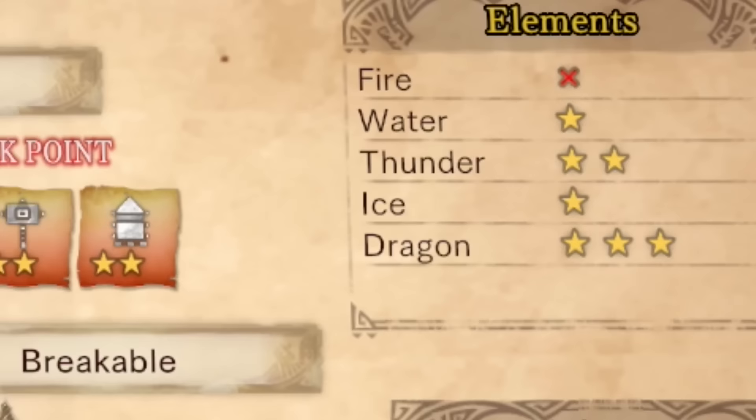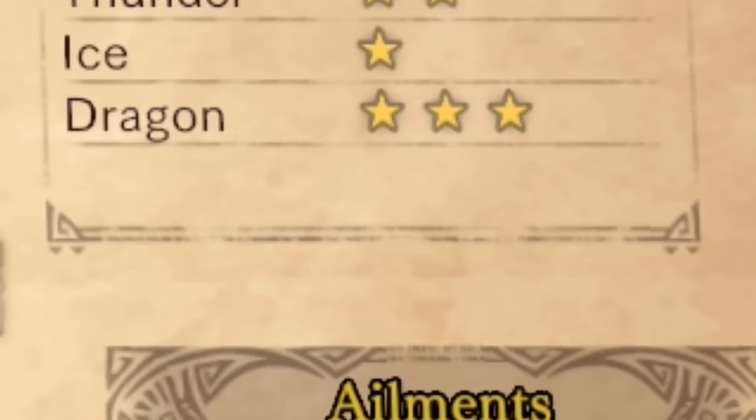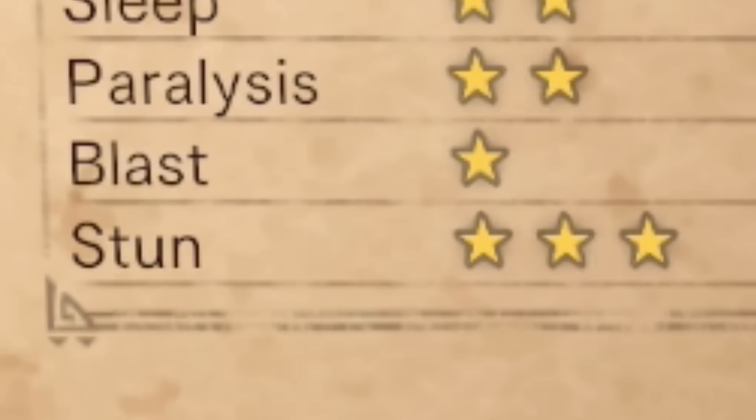Element weaknesses: fire? You should know better by now. Pinky doesn't have much chill either, as water and ice aren't going to be very effective. Like many monsters, the most effective elements are thunder and dragon. Ailment weaknesses: poison and blast are doable but not the most efficient. Sleep and paralysis will keep the marathon runner in place. And huzzah for hammer mains, because stun is once again at three stars. The word of the day is bonk. And then you beat Pink Rathian. Good job.